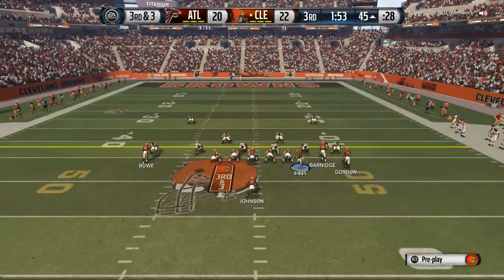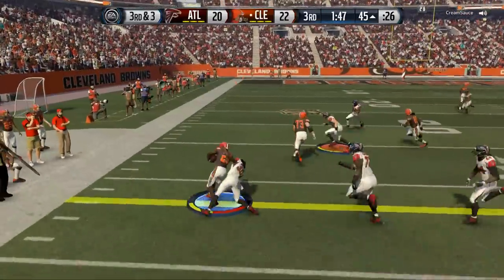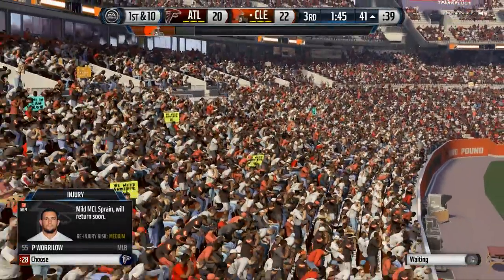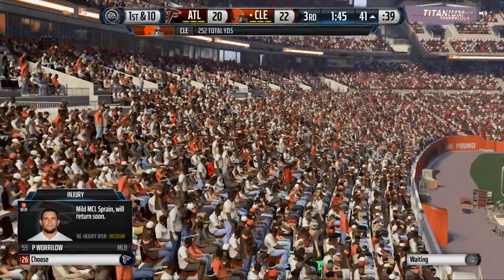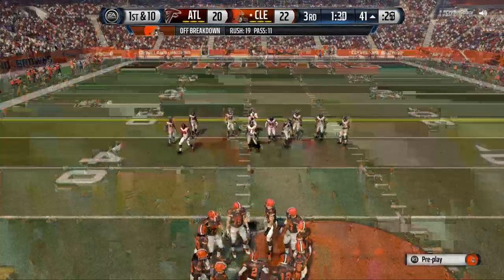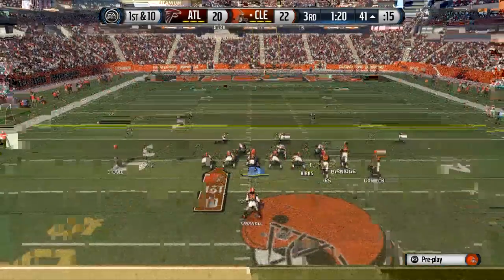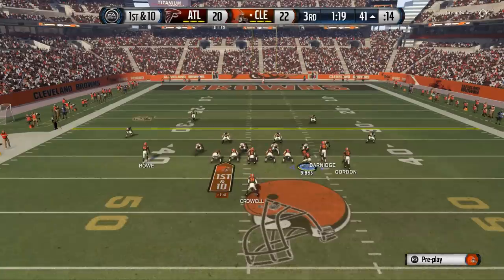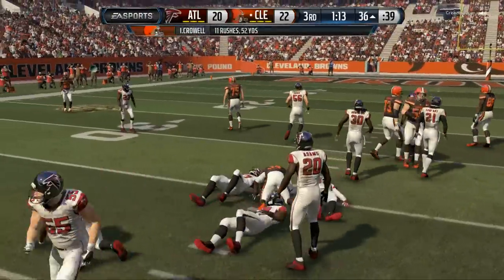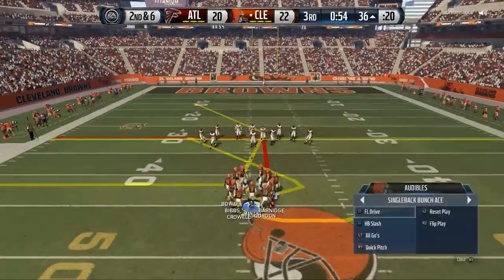The cool part about it is you can always fake things and manipulate. But that toss to the left side is deadly. The running set for the bunch ace is really, really effective. Here we fake the toss, run downhill with Crowell. If you get a chance, look at the running statistics from this game alone. And if you think you can't run the ball in Madden 16, you definitely can.